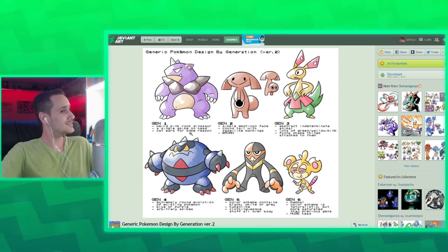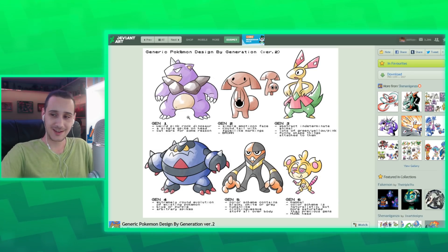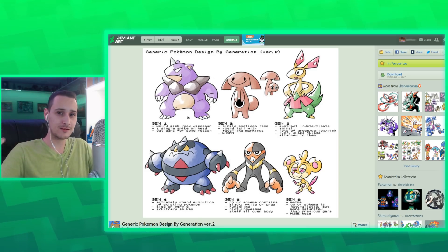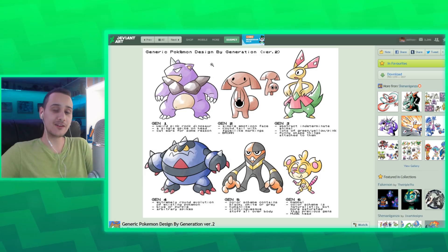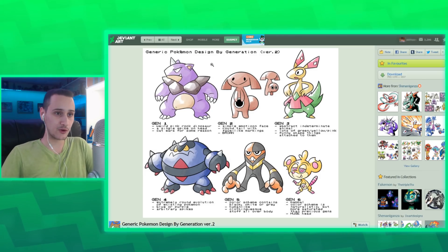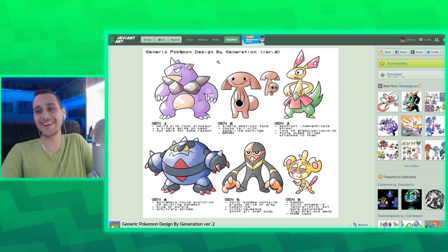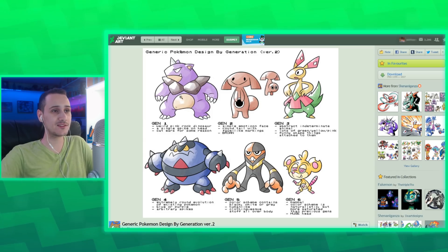For example, generation one: weird pink rock dinosaur. A lot of the original Pokemon were just like dinosaurs, or had weird hard elements like rocks and a single spike on the head, because they're all based on Rhydon's design — Rhydon was basically the first Pokemon ever designed. And then cat ears — like Bulbasaur and Rhydon, they all just have cat ears. So this is smart.